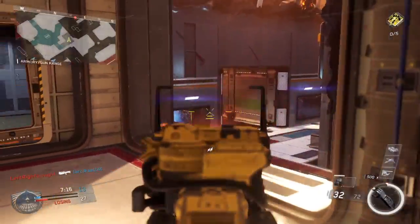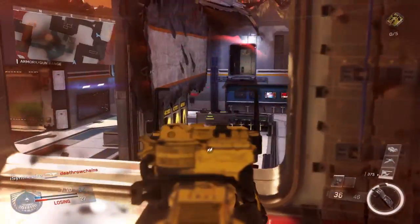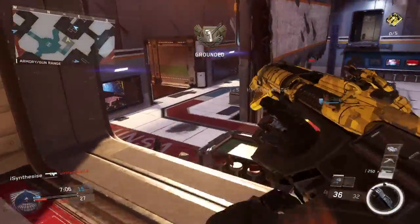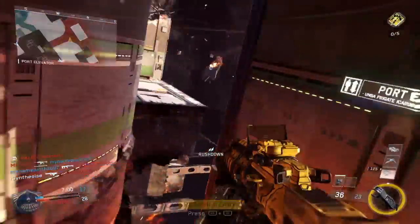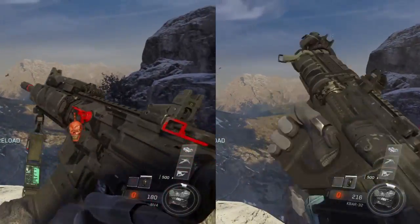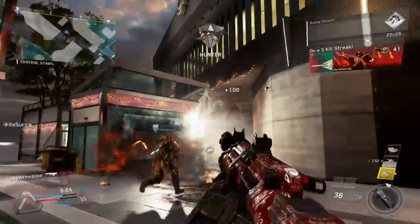Our final category is reload speed. The MV4 has a reload speed of 2.03 seconds, compared to the KBAR's 2.57 seconds, so obviously in this part the MV4 is winning. I tested this in game and if you look on screen now, you can actually see that the MV4 reloads quite a bit faster than the KBAR when both guns are empty, so this category is going to go to the MV4.